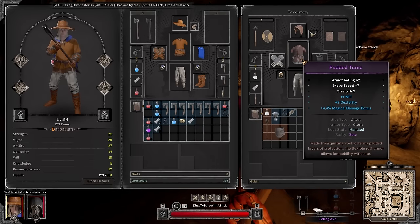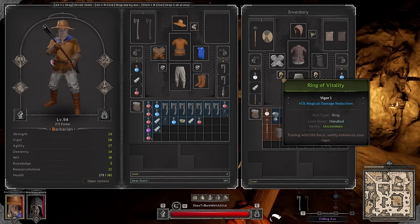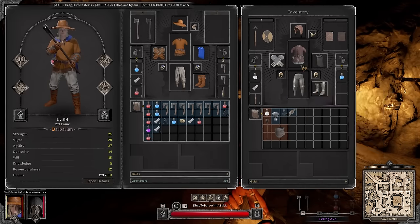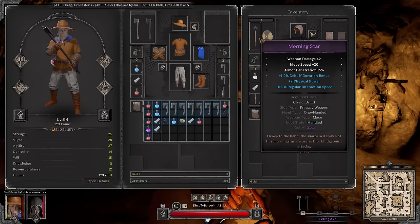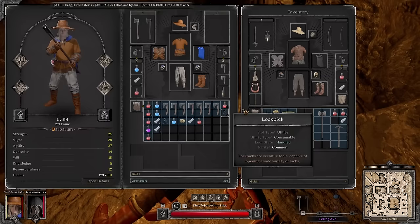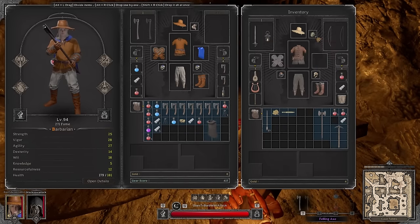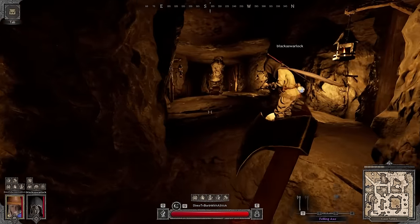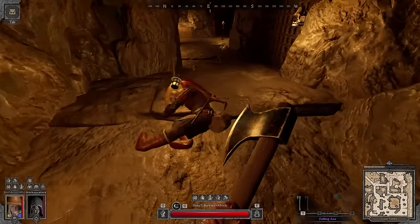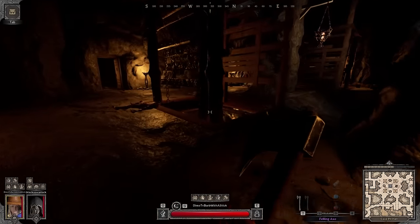Looking at the loot: two agility, one strength on a piece. Directions are confusing — I'm tripping. There are 20 drums in this room — what the hell? An enemy hits me, they're going for me. I back up, the enemy used a dodge. We're getting pressured.